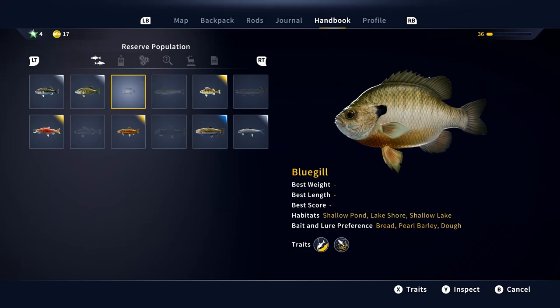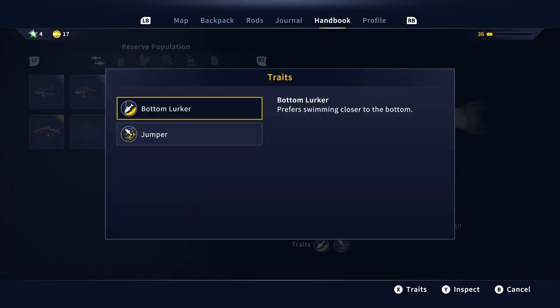Going through to look at some different traits, we have bottom lurker, which means the fish prefers swimming closer to the bottom. Obviously that's going to make sense for certain species of fish, and it means if you see that trait on a fish, you're going to have to adjust your setup to get your lures a little bit further down to actually attract these guys. I think it's pretty cool to see these different traits on the different fish.